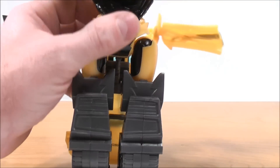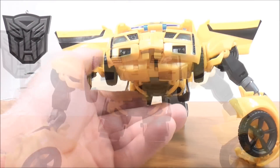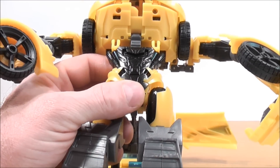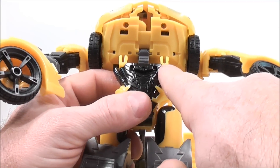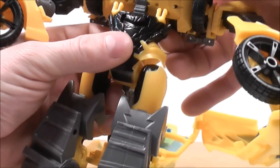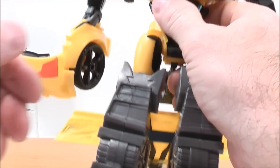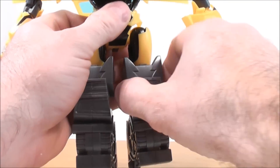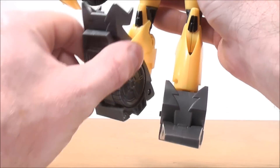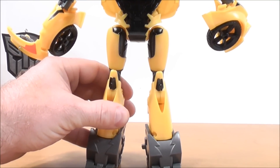Bring the arms down and out of the way for now. For the bottom half, there are two pegs and two holes on the bottom of the vehicle — you want to put these pegs into those holes. Then for the legs, bring this section down and clip it into place; do the same thing with the other leg — bring the leg down and clip it into place. You pretty much have Bumblebee's legs done.